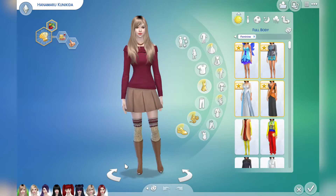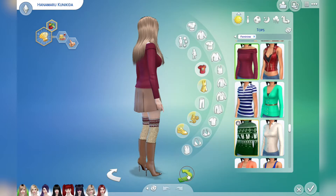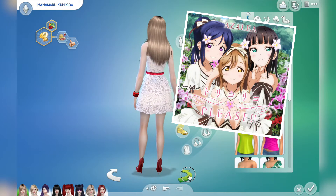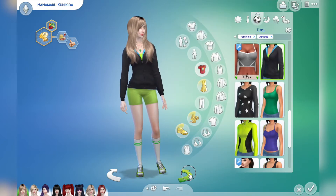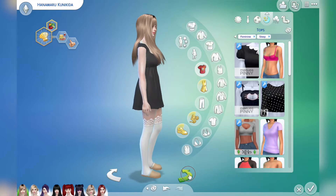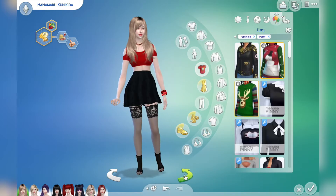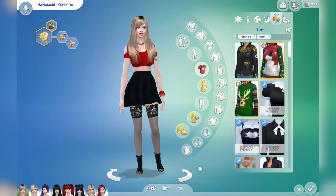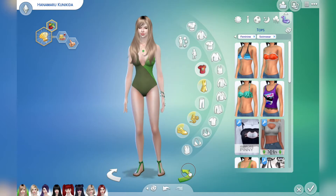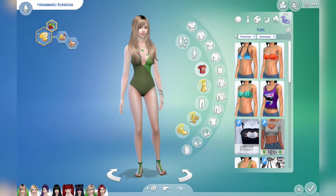Next we have Hanamaru. She just strikes me as the type of girl who'd wear sweaters a lot, so it's a cute wintery vibe here. Her formal outfit kind of reminds me of Azalea's first outfits, except with brown ribbons instead of red. Then her exercise outfit. Her sleeping outfit actually matches Ruby's — this is the cutest one I think I had, and I wanted to give it to them because they're the right girls for this type of outfit. I spiced up her party outfit too, because it is a party after all. And for her swimsuit I gave her a green one piece — she just looked really good in it, so I decided to keep it.